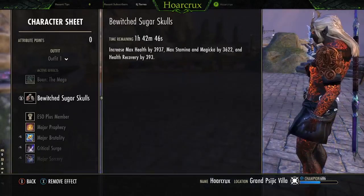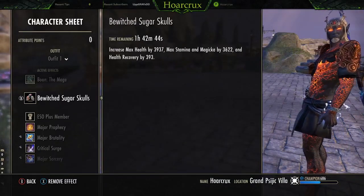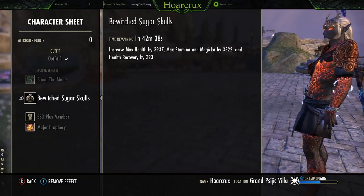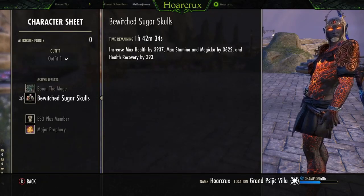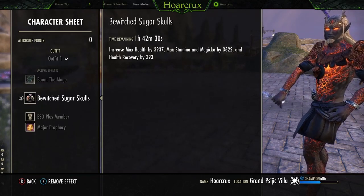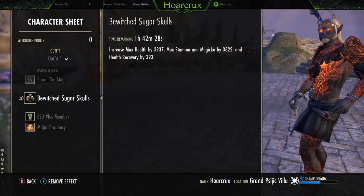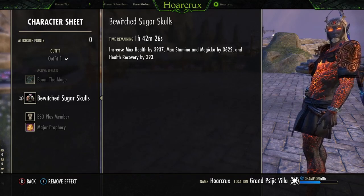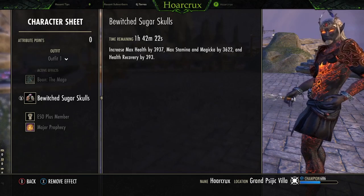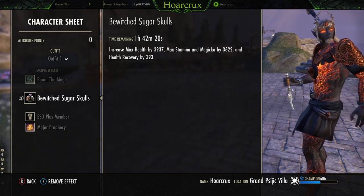Running the Mage Mundus, Bewitch Sugar Skulls. Since we're running a Destro sword and board, we don't really have a direct heal, so it's very important to have as much health recovery as possible — that's why Bewitch Sugar Skull comes into play here. You can run the Breton for a little more tankiness; I'm currently a High Elf.